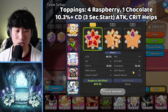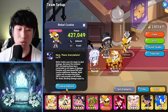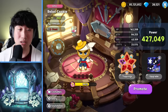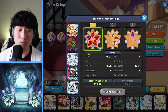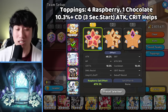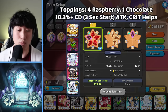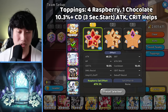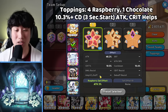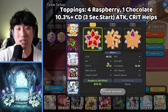For Rebel Cookie, PomPon Lin recommends at least 10.3% cooldown — that's to get a 3-second skill start so you can quickly use the skill, apply defense reduction, and put that weakness debuff onto enemies. You're also able to dodge while using the skill, so we don't need damage resist. If you can't reach 10.3%, I'd recommend 2 Swift Chocolate and 3 Serum Raspberry. Attack and crit definitely help too.